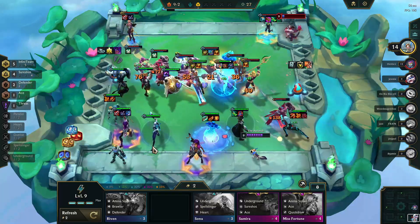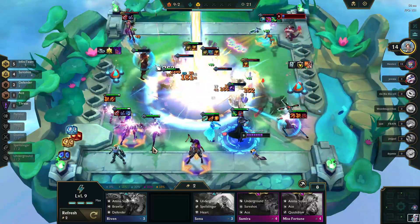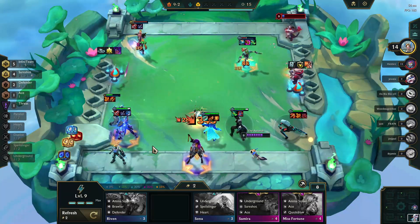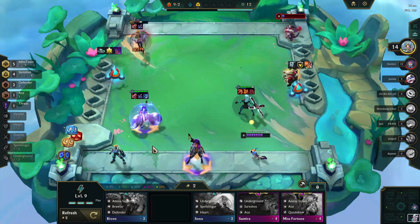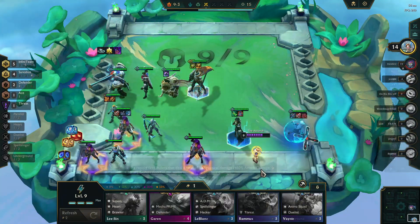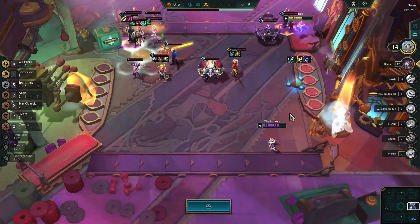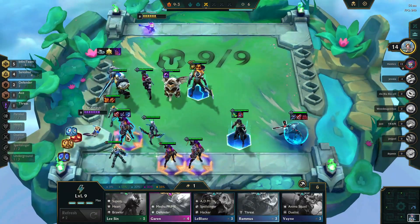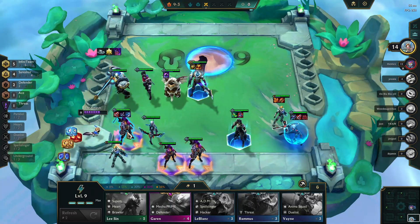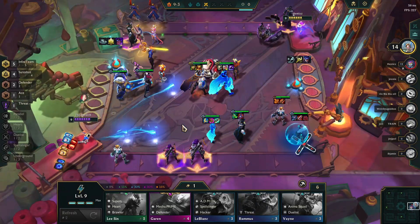Here we go with another Anima Squad team, but they are at the full seven Anima Squads due to their emblems, so Miss Fortune is going to be doing a ton of damage. But our Ezreal's ult is really strong, and once Samira can break through — she is an Ace — she's able to take things out. We are now down to a 1v1, but this is not a one-and-done match. This is an Oxlinger team, which was very, very powerful — still is — but this wasn't a really strong build against it at that time, so it's really a positioning war to see who can come out ahead.